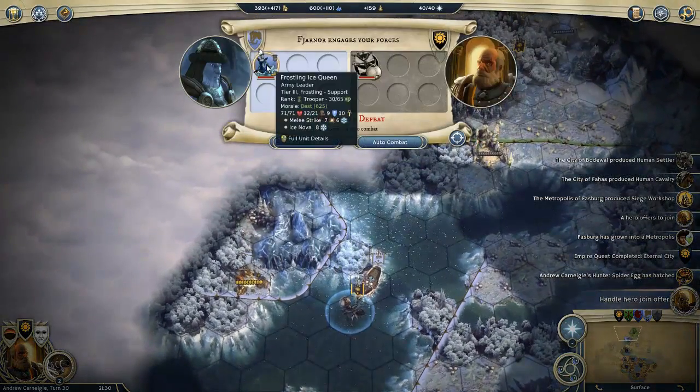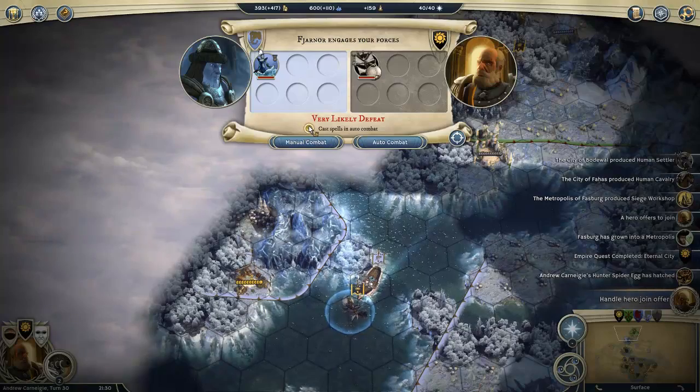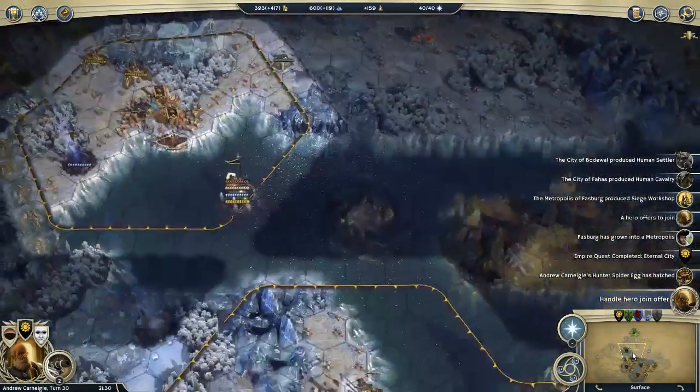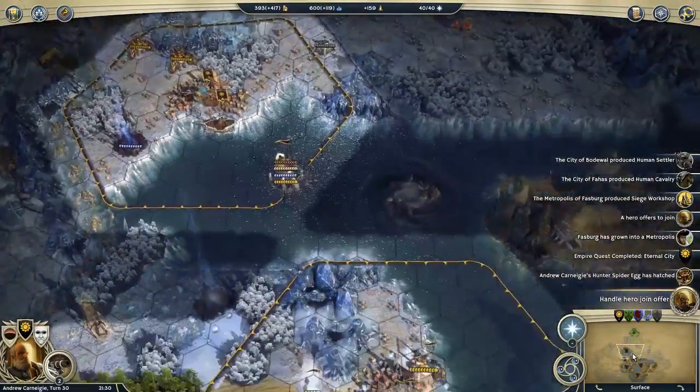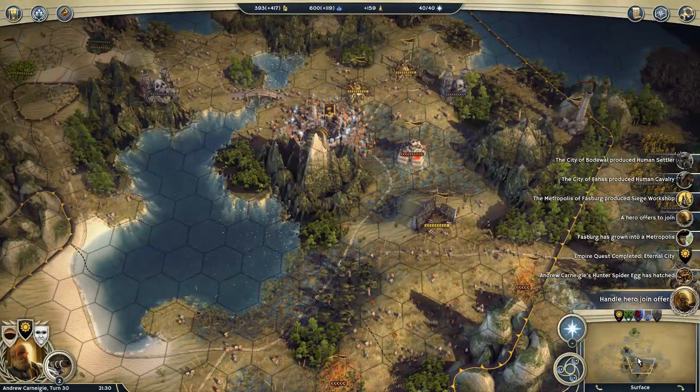He got jumped by a different unit, but I did find another city. I wonder if this is where his leader is, up in this direction. I have nothing else I need to move urgently so I'm just going to wait until everybody else has finished their turn.